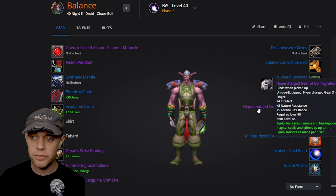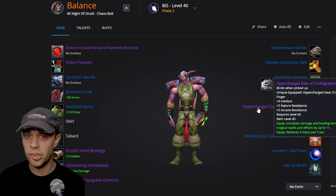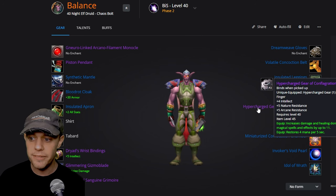Dryad's Wristbindings are obtained by reaching Exalted with the Warsong Outriders through PvP rep grinding. The Glimmering Gizmo Blade is a great weapon from Gnomeregan. The Enchanted Sanguine Grimoire, which increases damage done by Arcane and Nature spells, is from the PvP Bloodmoon event. Dreamweave Gloves are from Tailoring. The Volatile Concoction Belt from Gnomeregan increases your chance to hit by 1%. The Hyper-Charged Gear of Conflagration is a unique-equipped ring from Gnomeregan — it increases MP5, Damage and Healing done, and gives some Nature and Arcane Resistance.